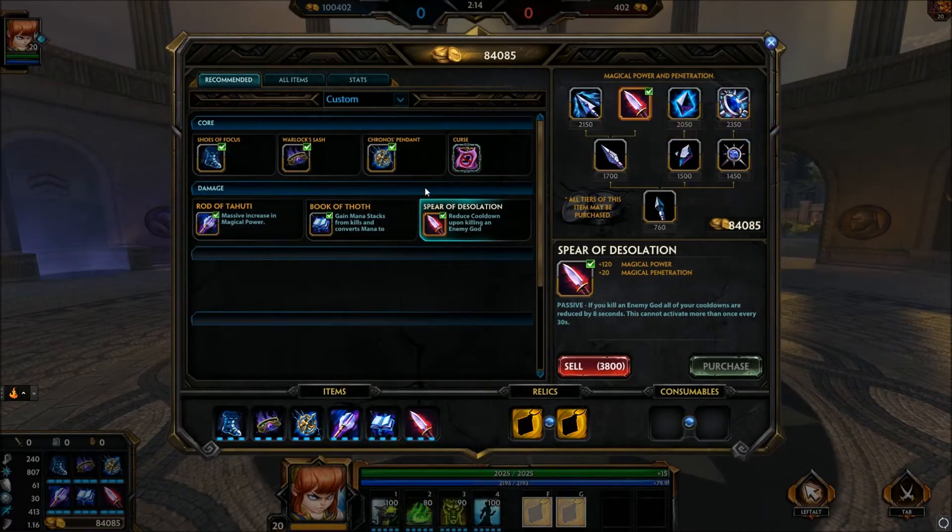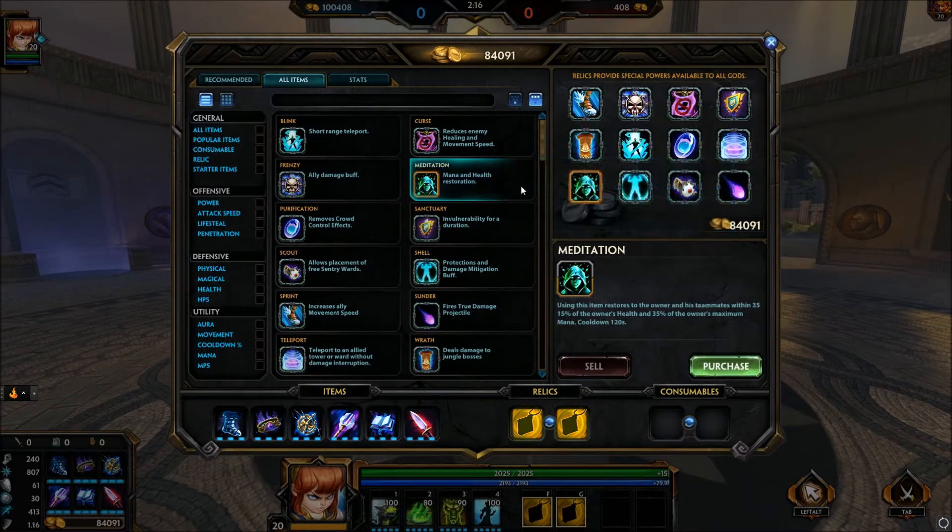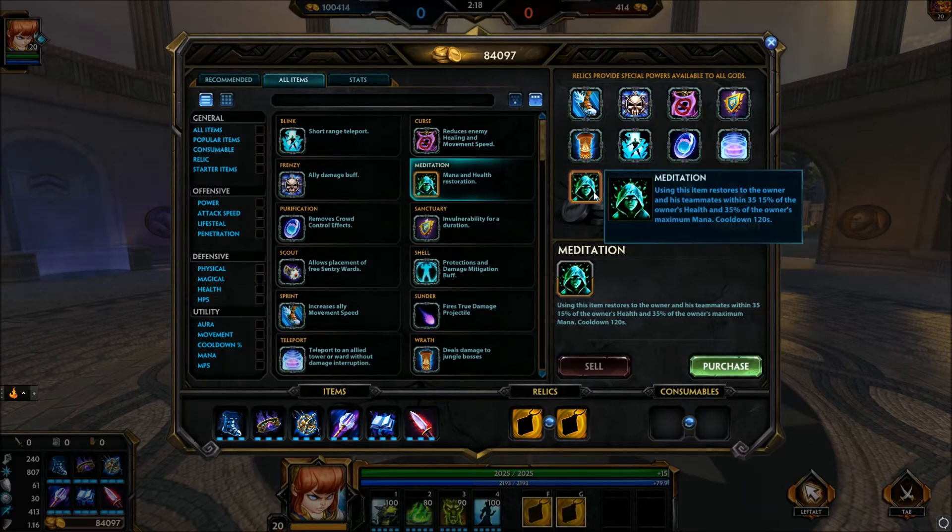For the relics, I ended up grabbing Meditation. Honestly though, it's not super helpful because you're going to have more than enough mana — you have 80 per 5 seconds, and the only thing you get from it is 15% of your owner's health. 15% of around 2,000 is about 300, and honestly 300 health is nothing — that's one hit from an ADC as long as they don't crit.